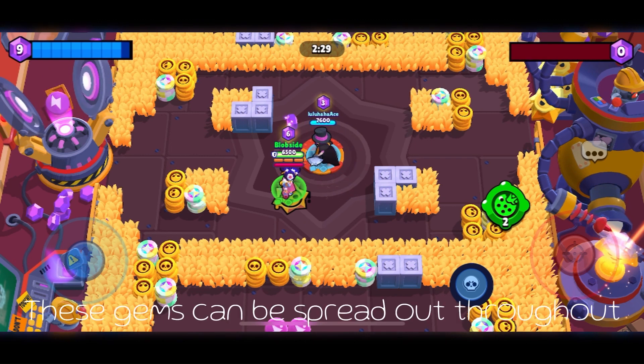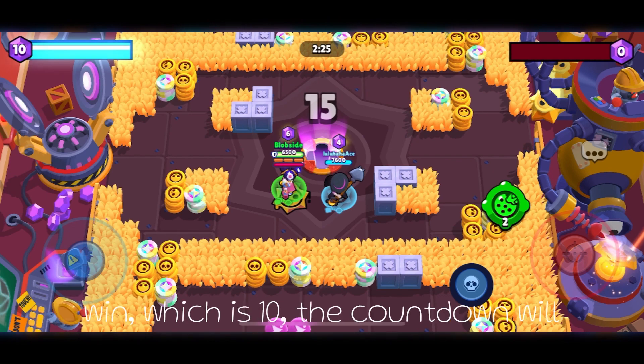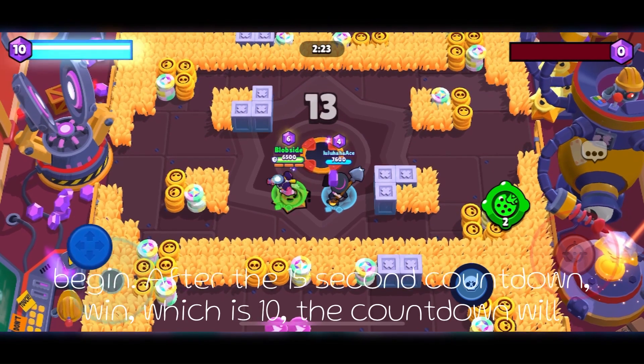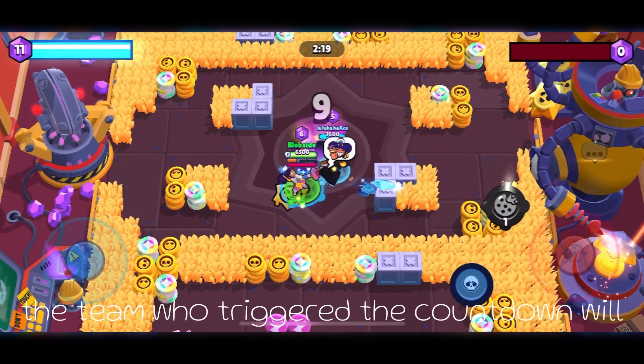These gems can be spread out throughout your team members. And once your team reaches the minimum amount of gems to win, which is 10, the countdown will begin. After the 15-second countdown, the team who triggered it will be victorious.